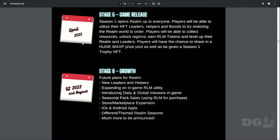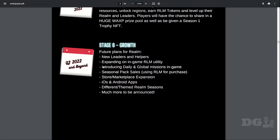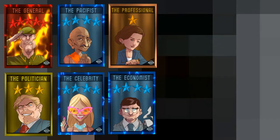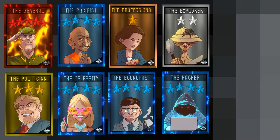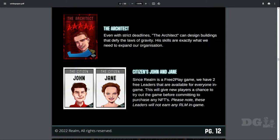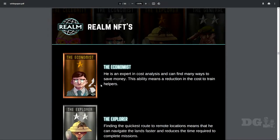This game released in April of 2022 on WAX — very young. In your realm you have leaders and helpers. There are currently 10 unique leaders: the General, the Politician, the Pacifist, the Celebrity, the Professional, the Economist, the Explorer, the Hacker, the Scientist, and the Architect. When you first start the game they give you two citizens that do not earn a salary — these are the leaders you start out with.